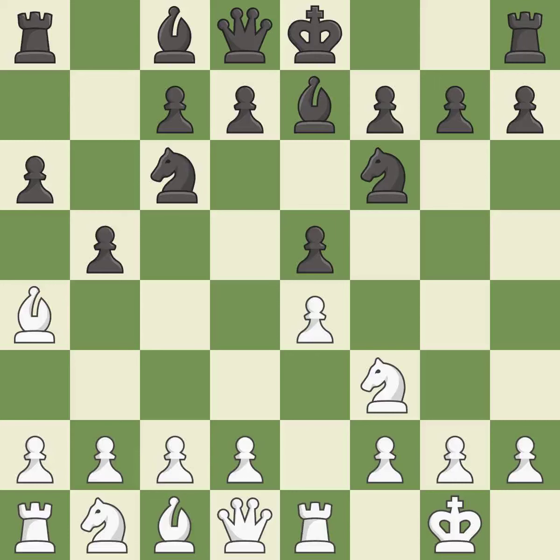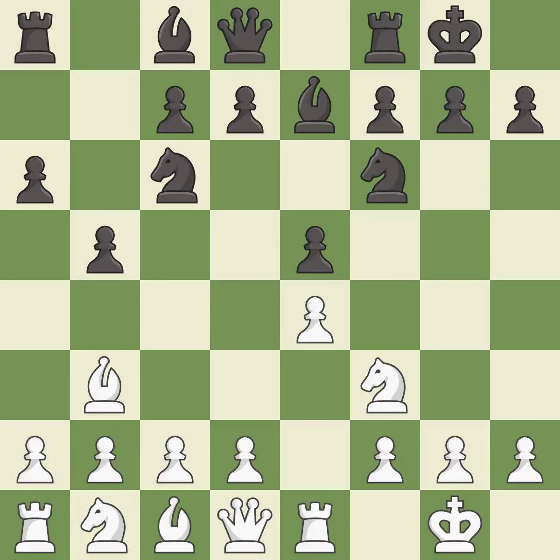b5 gains space on the queenside and forces the bishop to the b3-square. Bb3 is forced, but the bishop is well-placed because it attacks the f7-square. Castling gets the king out of the center and activates the rook. h3 takes control of the g4-square, stopping any Bg4 or Ng4 ideas from black.